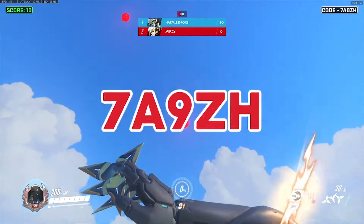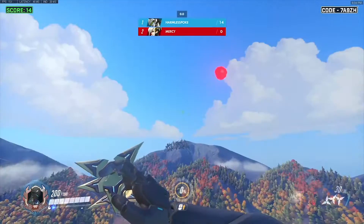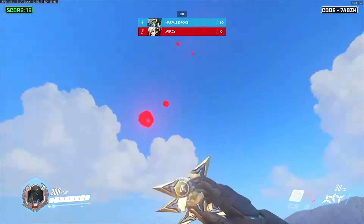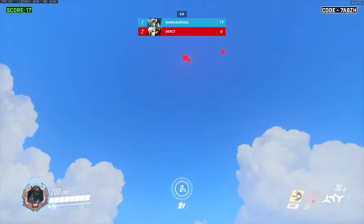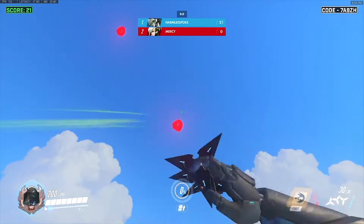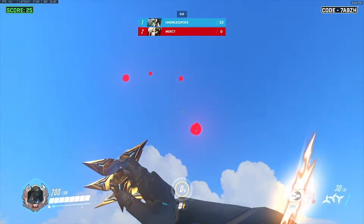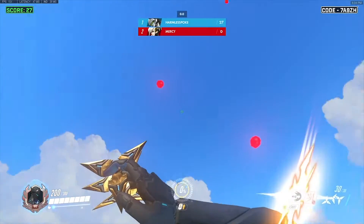Alright, the next code is 7A9ZH, which is a very simple yet useful workshop. Simply dash a red orb to get a reset, dash the next one and reach for the sky. This will test your spatial awareness, speed and precision — 3 very important skills for any Genji player to master.